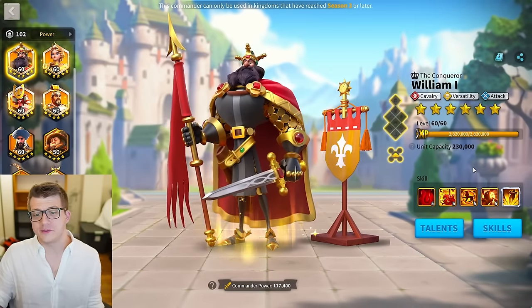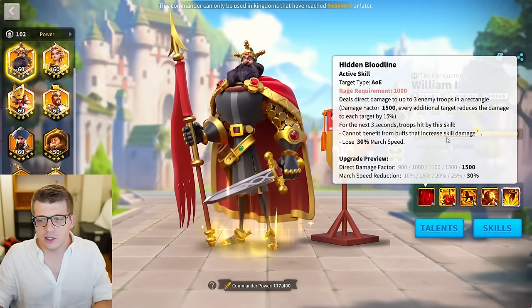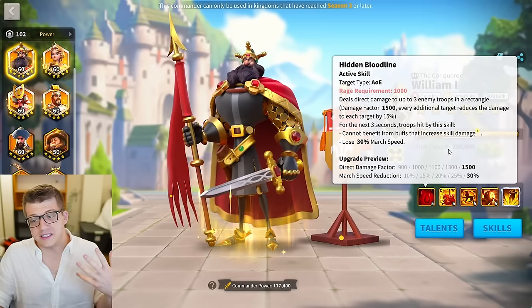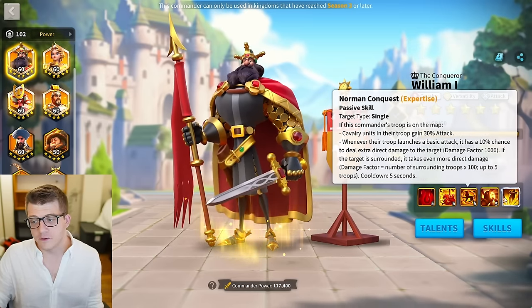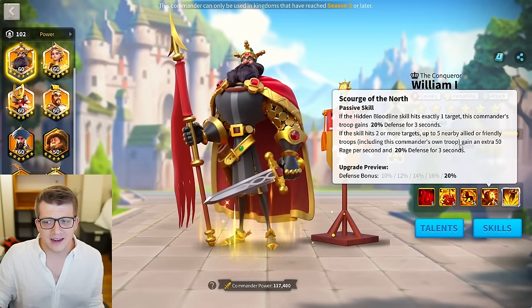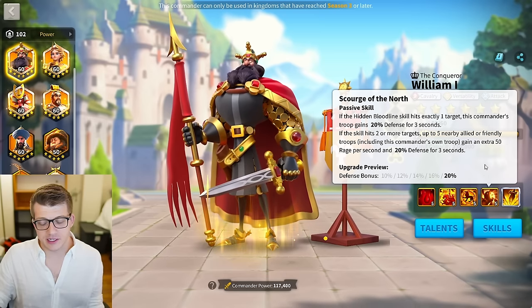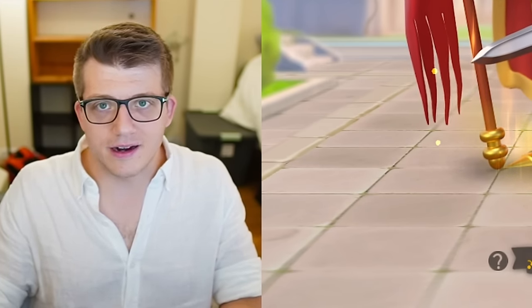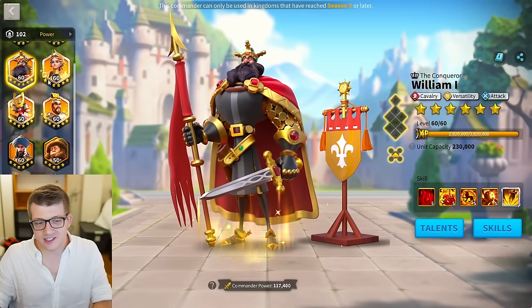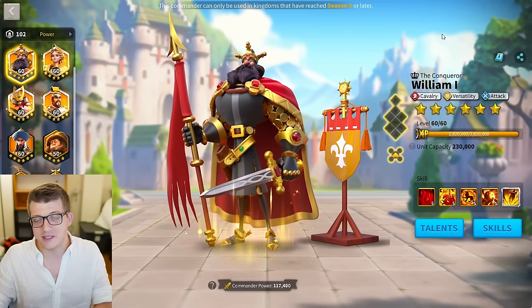Ironically, we can still talk about William I — probably the oldest commander we're covering, and he still shines in the open field. His active skill is a little weak at this point — only three targets versus Nebu's five — but it's a decent debuff with march speed reduction and the target can't benefit from skill damage. You still get lots of attack, nice march speed, bonus damage outside territory, and the third skill is great. The fourth skill, just by unlocking it, gives 10% defense if you hit one target and 50 rage per second for three seconds if you hit multiple — about 95% of the value just from unlocking it. So 5-5-5-1 for William is fine; there's really no reason to expertise him.